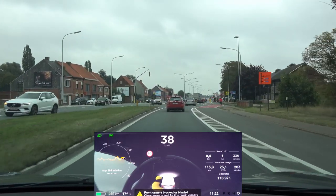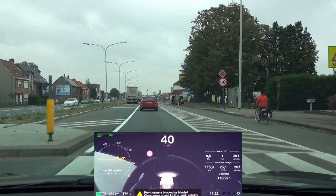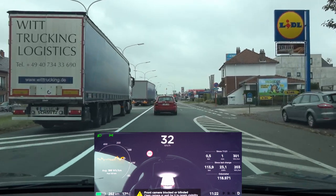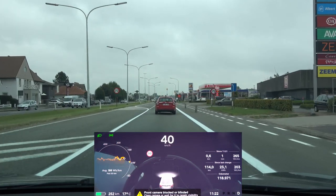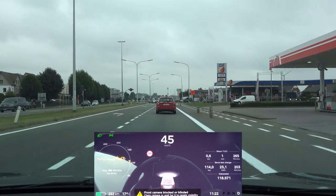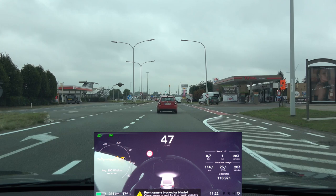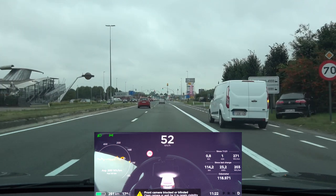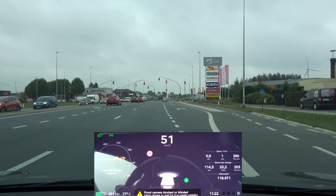With the front cameras blocked, there's no autopilot and no cruise control, which is normal. I get the same result when the sun shines directly into the front cameras. So with FSD, I'm not sure about the current hardware because sun and heavy rain are still problems. Maybe those can be solved with software or firmware updates, but otherwise the cars will need additional hardware.